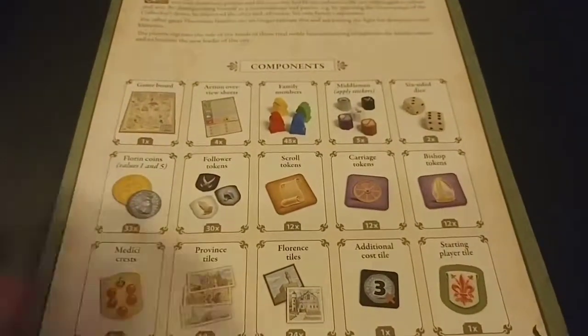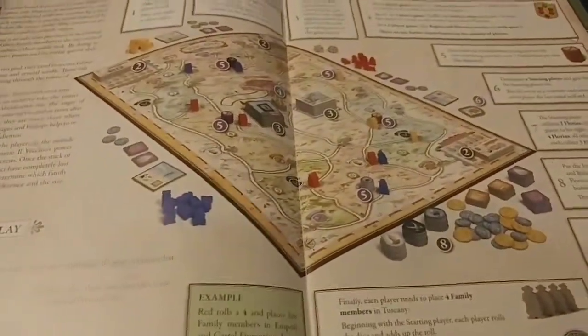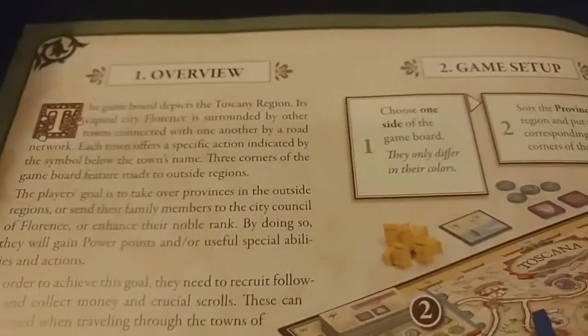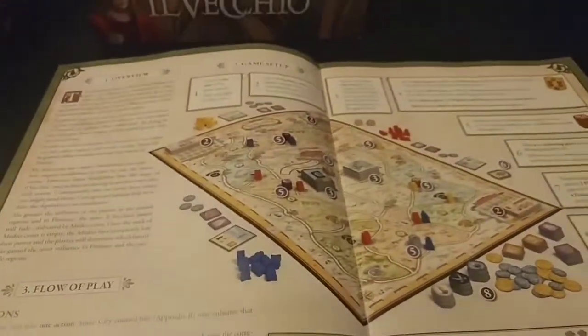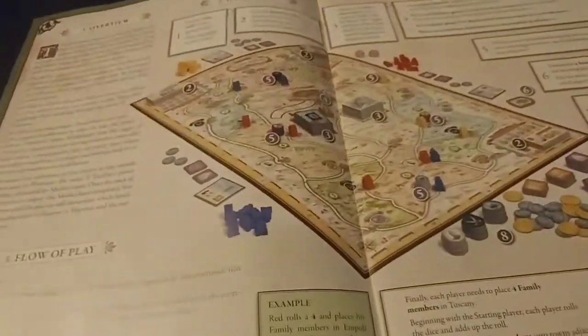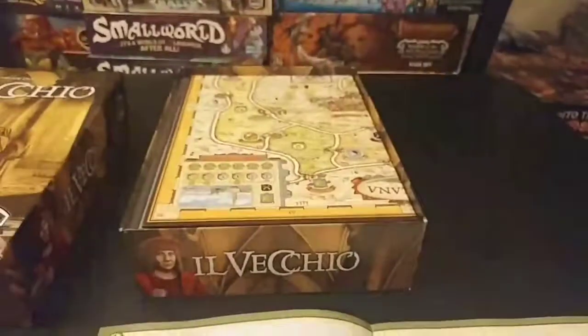Here's the rulebook. It shows you all the different pieces you have in there and what the game should look like when it's set up, with steps for each part, which is always great. They give you a little background on what's going on and what you're trying to achieve, which adds to the theme. I've heard some people say it's not very thematic, but in my opinion it is.